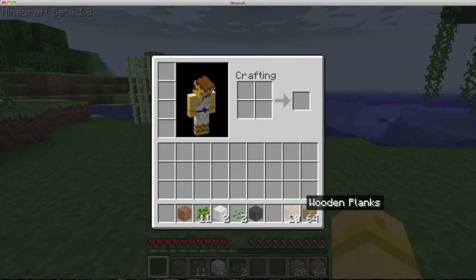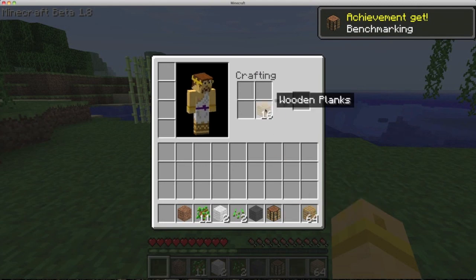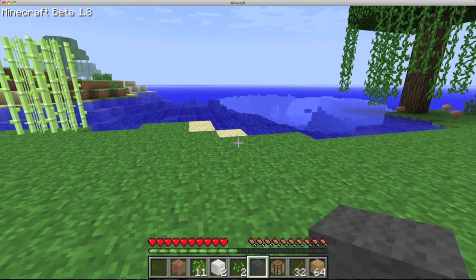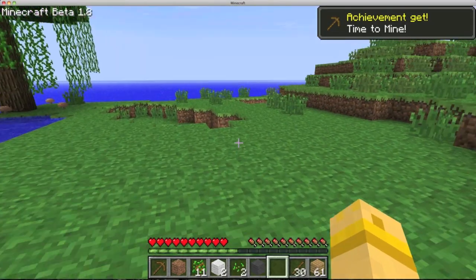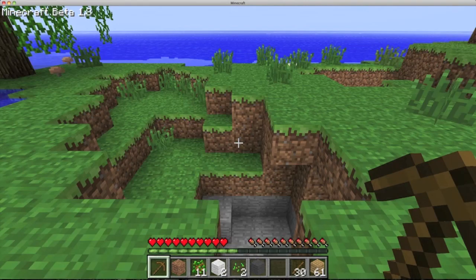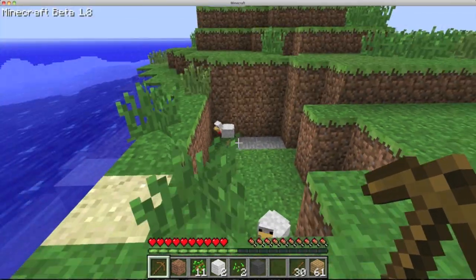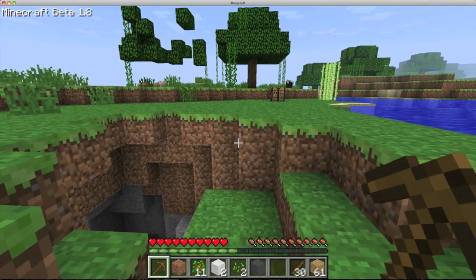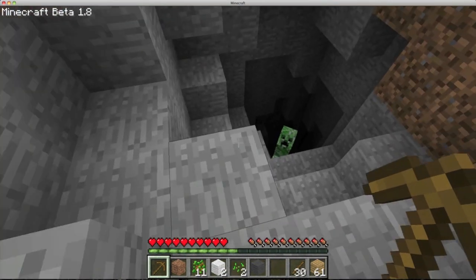If you hold shift right-click it breaks the entire stack for you - really glad to see that feature is back, it makes stuff so much quicker. We're going to make a single wooden pickaxe. I really like that the achievements were reset too - I'm not sure if that's on purpose or because I re-downloaded Minecraft just to make sure I was good.